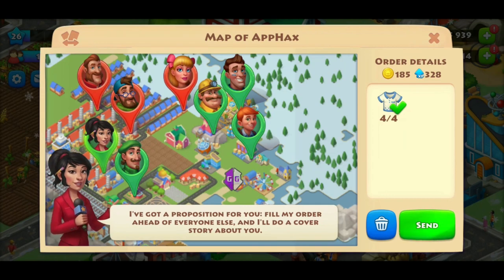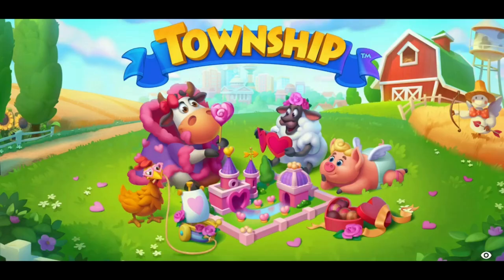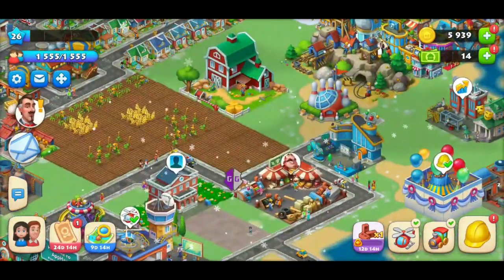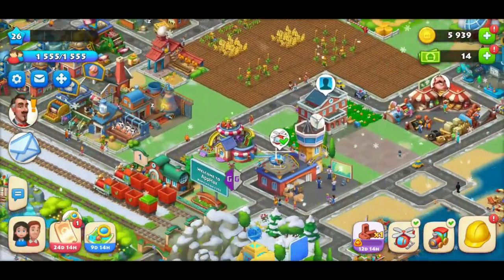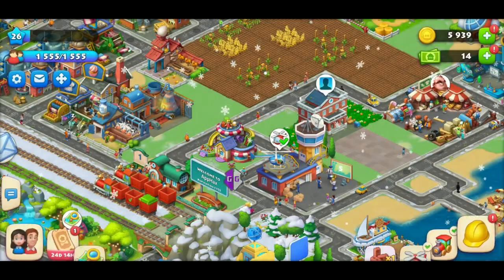The way I figured it out is you click on the helicopter pad — it's going to assign you a person, and that person is the one you search. In this case it was 185, so I'm going to search 185 and then send the helicopter off.